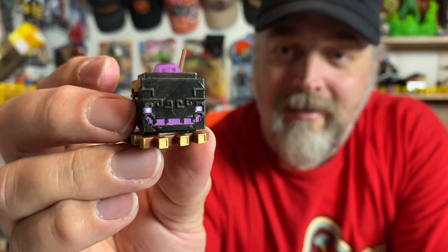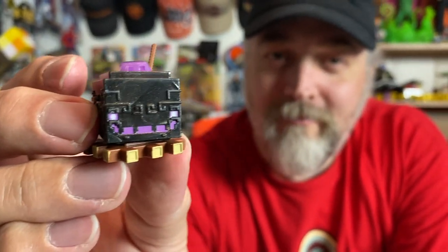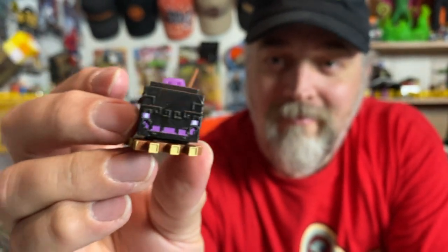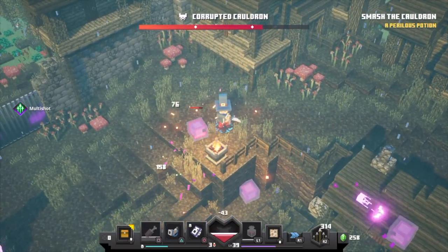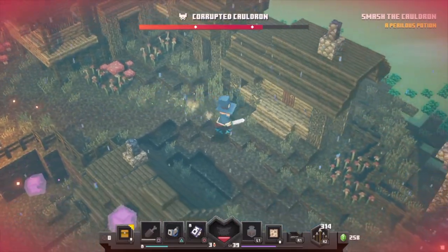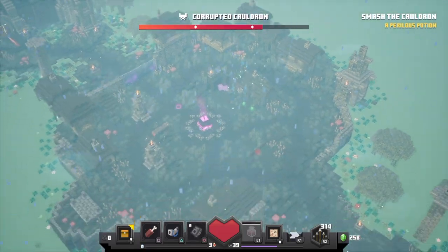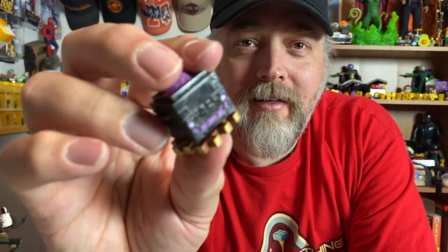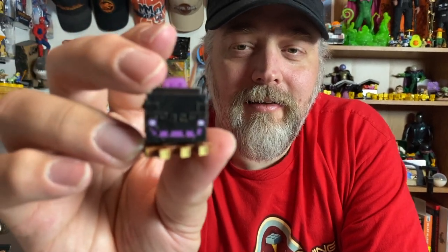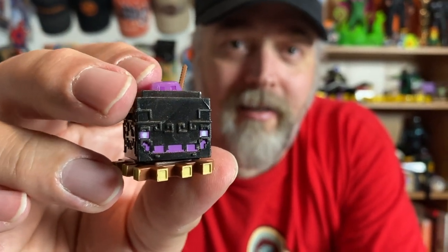This cauldron is a complete nightmare to fight, especially on a high difficulty, because it spawns all these slimes around it. One time I was fighting the cauldron on a higher difficulty and I got surrounded by slimes, then somehow got launched into outer space and fell down like 50 miles away from the fight and died. But if you fall off the map you lose health — I did defeat it though. It's the boss at the end of the swamp level.